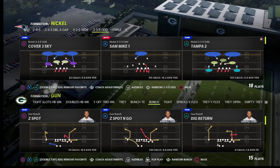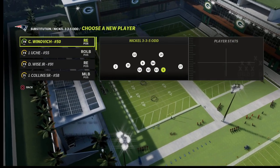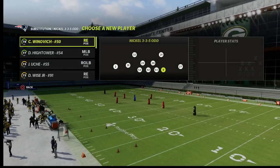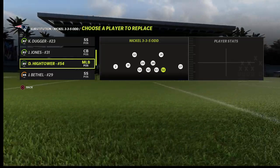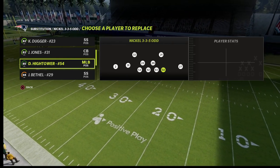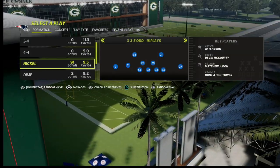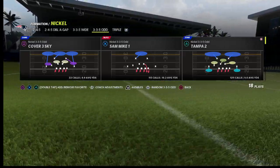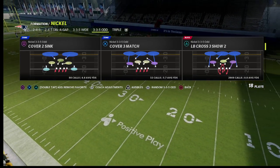I wanted to do a video today with a couple of little tips built in. This is out of the 3-3-5 odd in the Baltimore playbook. My first ebook of the Madden 22 season was out of the 3-3-5 odd defense. You can get all of my ebooks by joining my Patreon membership — it's only $10 a month and gets you access to the 3-3-5 odd guide, all my Madden 22 e-guides, weekly pro tips, meta updates, and ebook updates as needed. We've got over 24 offensive and defensive guides already this year, and that will be linked in the description.